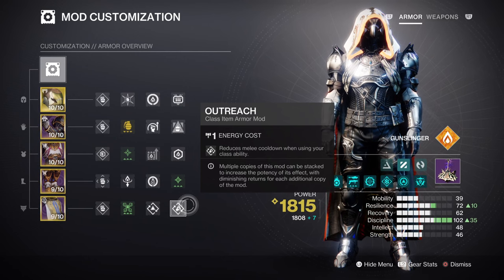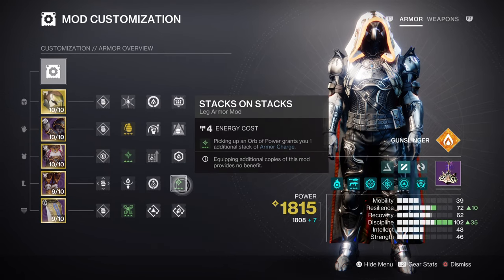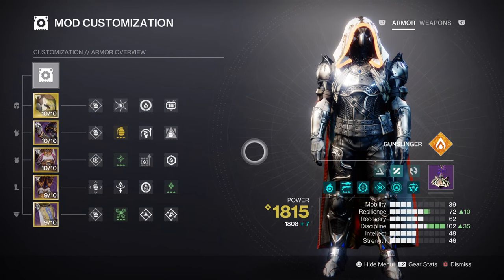Having Absolution, Distribution, and Outreach will be necessary for covering the strength stat enough for general play. This next section covers the additional mods used. For armor charges, we have Charged Up to ensure we always have an extra charge slot, while Stacks on Stacks will escalate our charges from one stack collected to two. Having a Harmonic Siphon will help with creating orbs of power, while Powerful Attraction will make it easier to gather orbs within your vicinity. Lastly, having Heavy Ammo Finder, Harmonic Reserves, and a Scavenger mod will support the build overall in terms of heavy ammo usage.